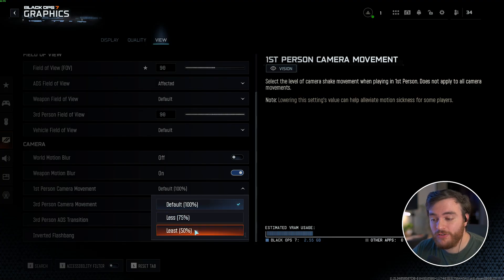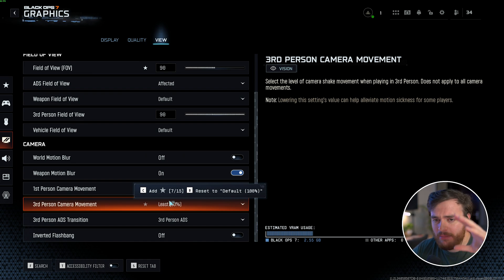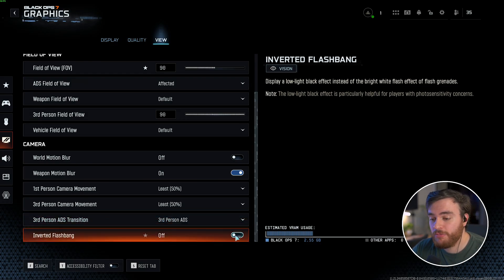Camera Movement you can set to Least for First Person and Third Person, just to reduce head bob and similar effects. Third Person ADS Transition is your preference. Finally, Inverted Flash Bang — turning this on makes a flashbang flash black instead of white. Personally I like this, but be aware you might think your PC is crashing or turning off mid-gameplay.